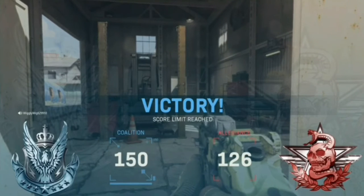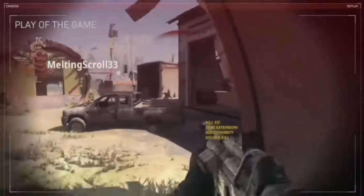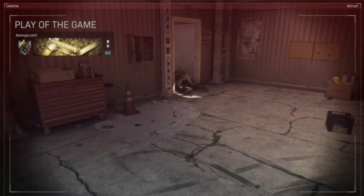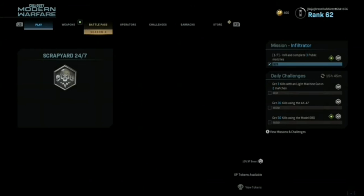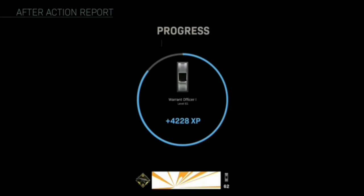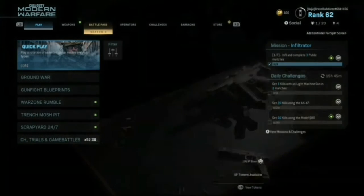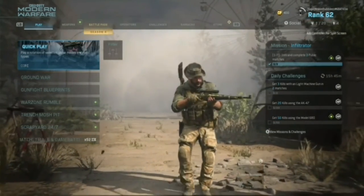Alright, we won that game — 150 to 126, not bad. I did pretty good that game, a lot better than the last one. Well, I think that's going to be it for this video guys. Play Season 4, play Scrapyard — it's pretty good, but it's kind of bad too. It's not the Scrapyard we used to know. I'll be doing a video on the Vector maybe tomorrow. It's Bray Bubbles signing off — I'll see you guys next time, peace.